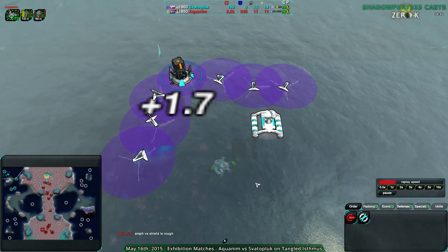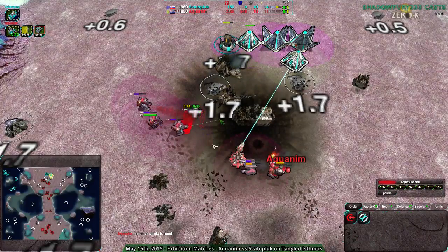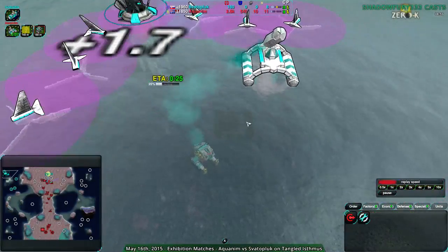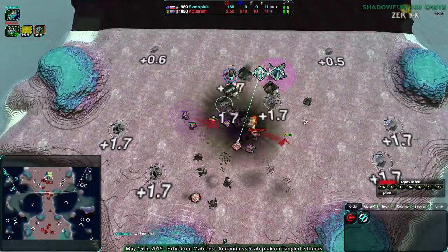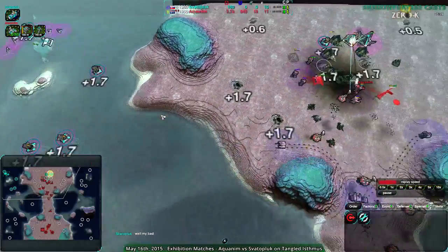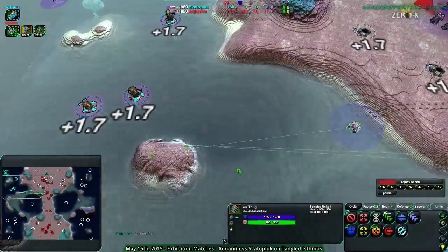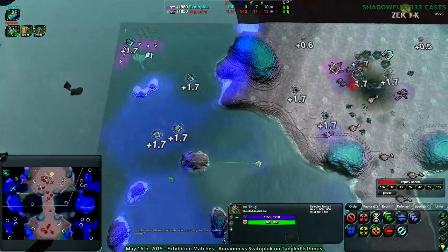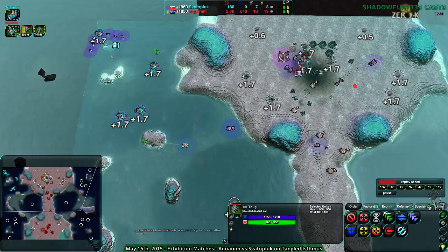Is Svaterplug going to go for that or just throw in the towel? Aquanim sets up a Caretaker to reclaim the entire area. They are indeed going for an Amphib Plant underwater. The underwater Amphib Plant is a great idea — it means they can't be rushed. But at the same time it's going to be hard for them to get on land. From there they can go around the back, tear apart the Factory and metal extractors. Aquanim has a radar — they know there are metal extractors in the water and that Svaterplug has decided to build up underwater. The Amphib Plant is indeed done.